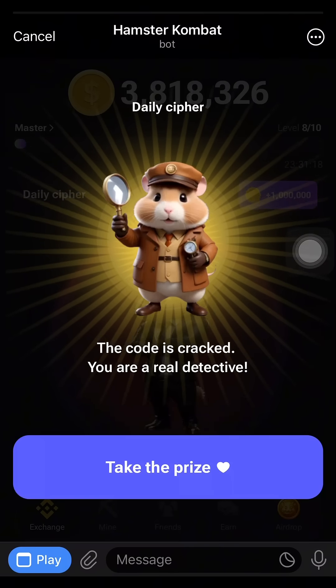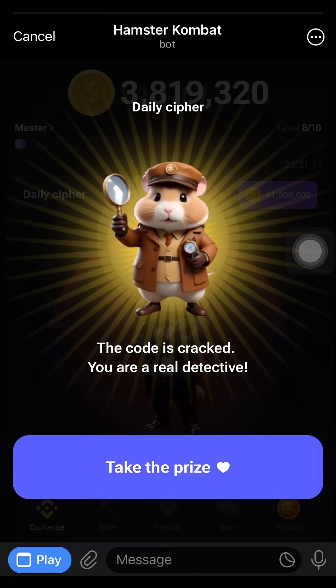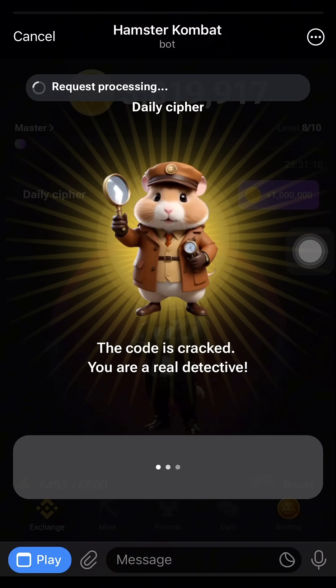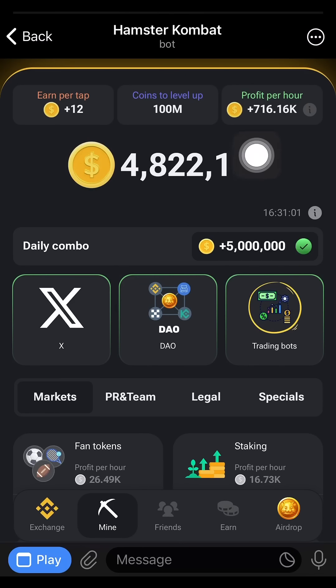Now your daily combo has been completed. You just take your prize and then 1 million Hamster coins will be added to your coins. Don't forget to use these coins to increase your profit per hour.